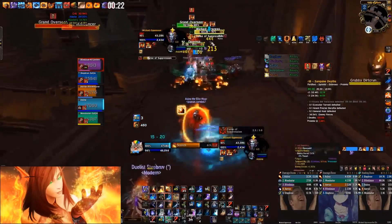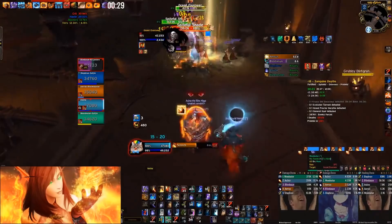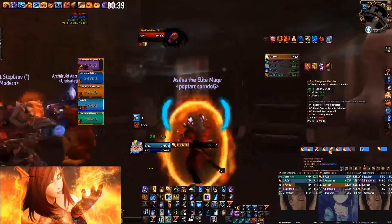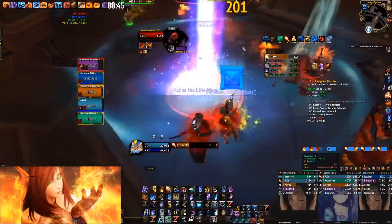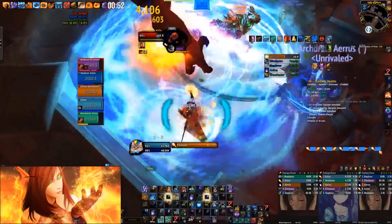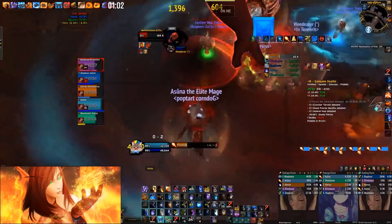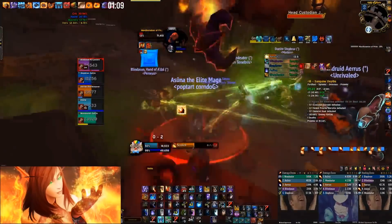Mobs at 30% so you're just scorching all the time. You can pull or skip the next pack — I actually Ring of Frosted the ceiling by accident. This is a tight corridor but pretty good for resto shaman stacking. When Prideful comes up and you have health stone, potion, and Alter Time, try to find some kind of use for all of them. Combust will be up for next pull.